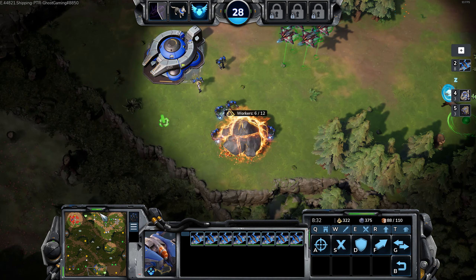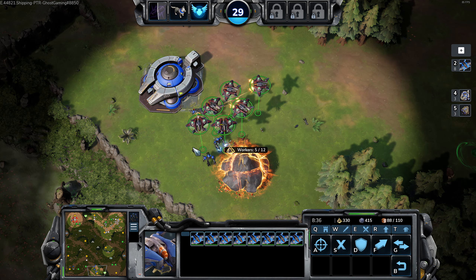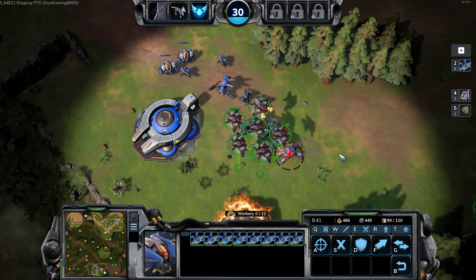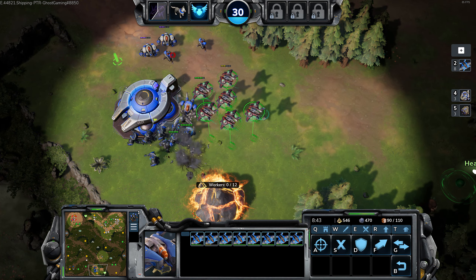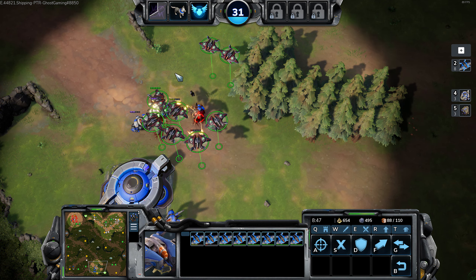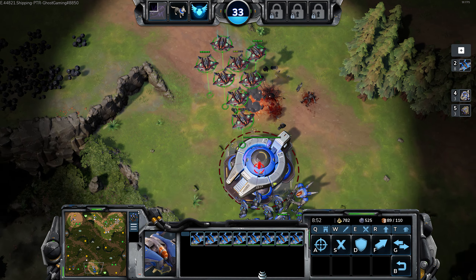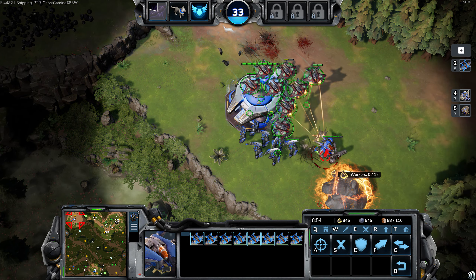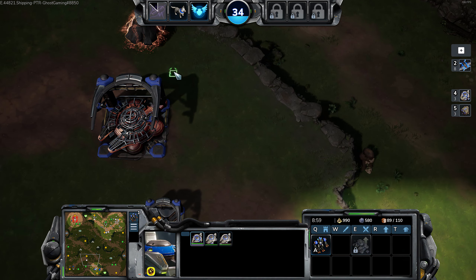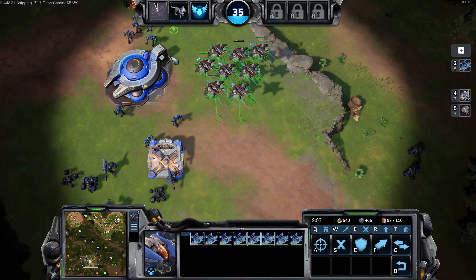Yo, what is up guys, it's Ghost here. Welcome back to Stormgate Central. Today I've got another build order for the Vanguard for you guys, and this one is going to be much more of a macro build. It's going to be a one barracks safe expand, and this is probably one of the safest builds you can find in the game. It's not too greedy, it's not going to be command post first or anything like that, but it's also not an aggressive opener like the double barracks scout opener. It's also going to allow you to transition into whatever kind of army composition you want.